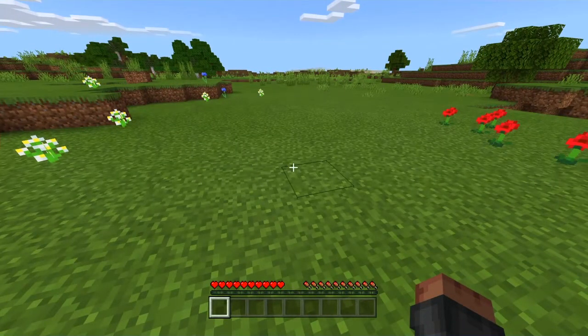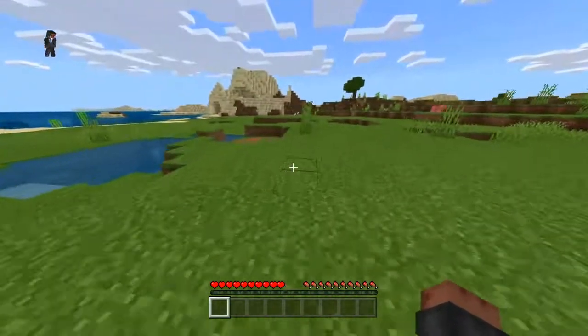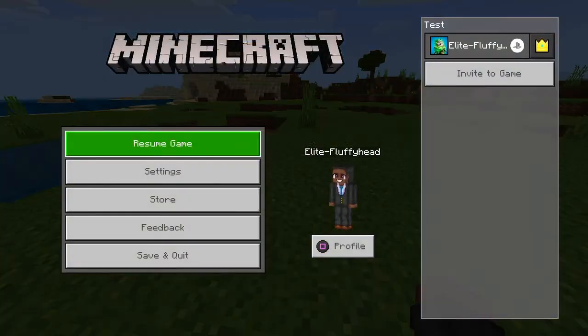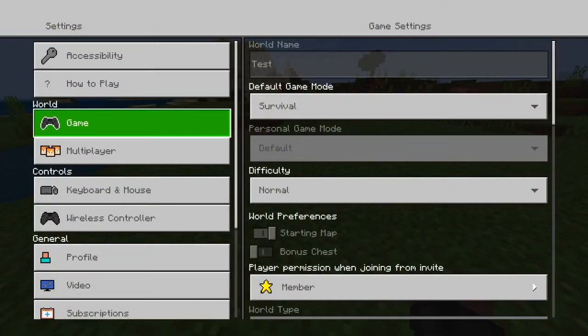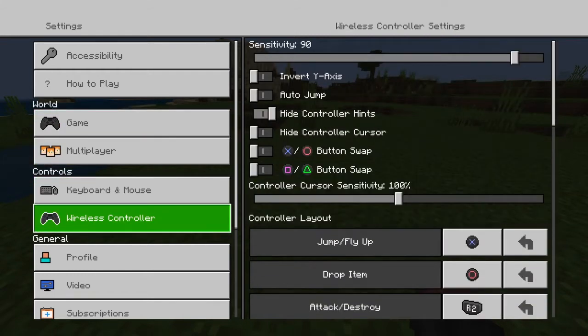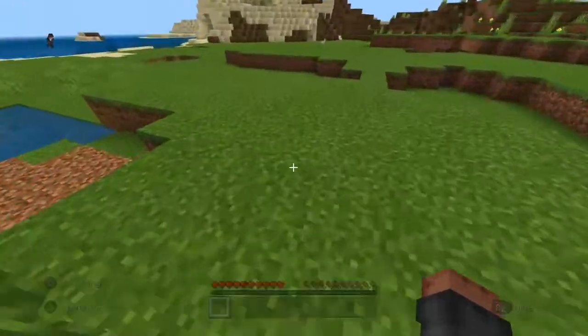First of all, what you want to do is press Options on the PlayStation — by the way, I think this works for Xbox as well. Press the Options button and it brings up this menu. Then press Settings, and since I'm playing on controller, you go down to Wireless Controller. It then says 'Hide Controller Hint.' If you want it on so you don't see the prompts, make it on the right, and if you want it off so you can see them, make it like that.